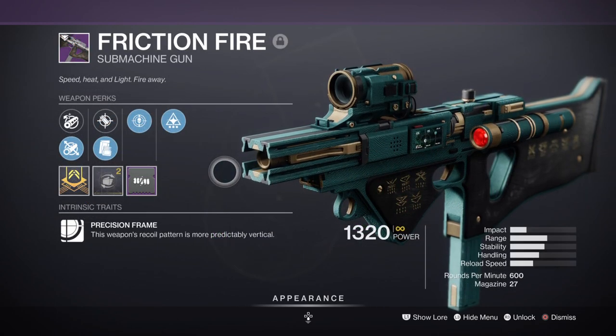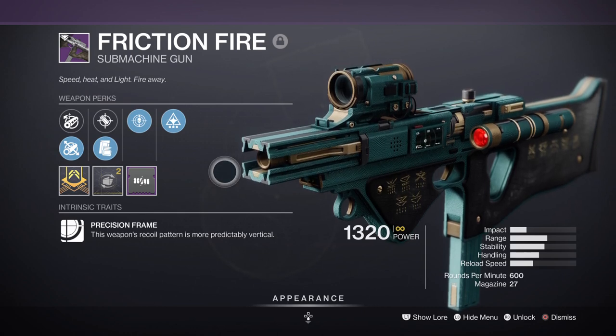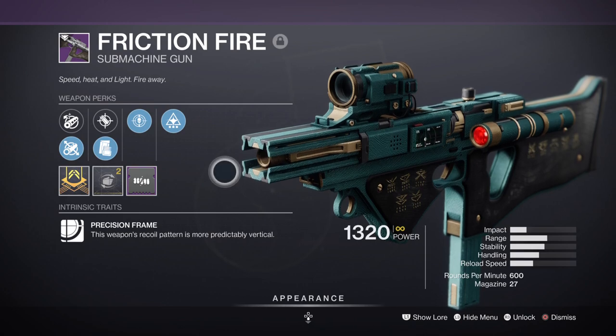I would highly recommend you go ahead and farm the Umbral Engrams before it's too late for the Friction Fire SMG. It's kinetic, has a precision frame just like Shayura's, and can roll with the Wellspring perk as well. It's really great and will come in handy down the line, I do promise you.